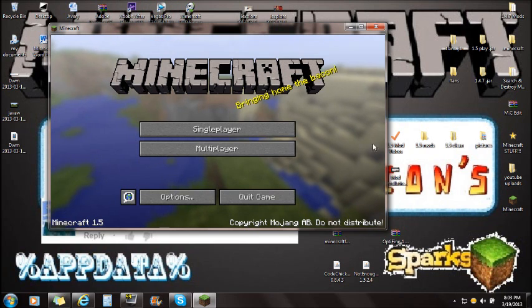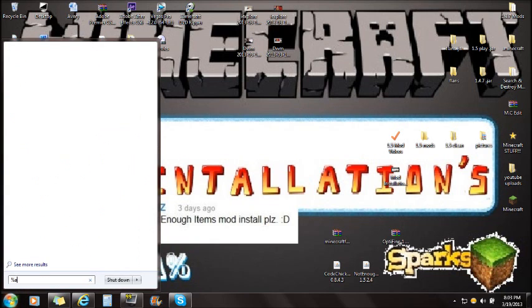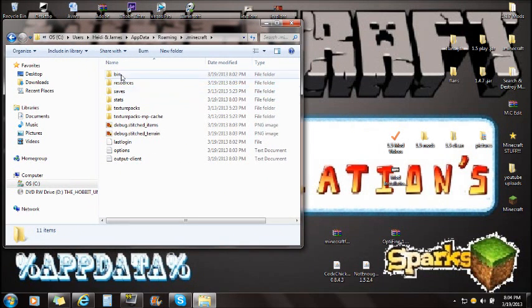Once you're done force updating, click out of Minecraft and make sure it's closed when installing mods. Now, to get started putting files in: on Windows 7, go to Start and type in %appdata% and you'll see this roaming folder. For Windows 8 users, you'll need to open Run first, then type %appdata%. Go ahead and type %appdata% and click on the roaming folder.